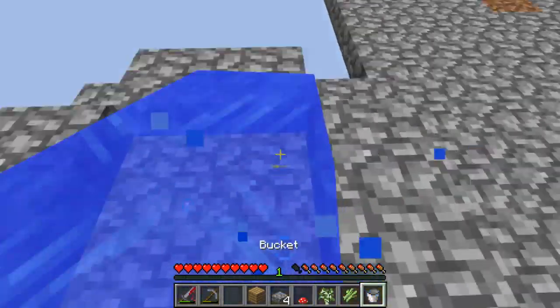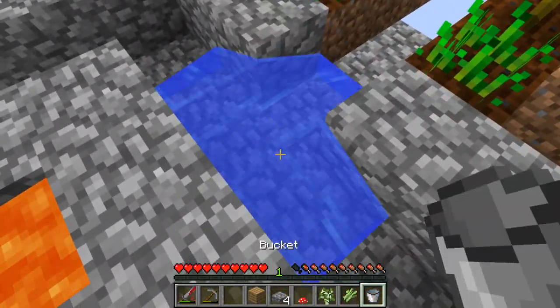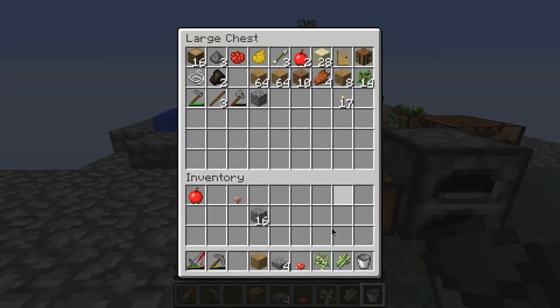You didn't get a blaze rod though? No, so it was just the mushrooms, a birch sapling, and a block of ice.